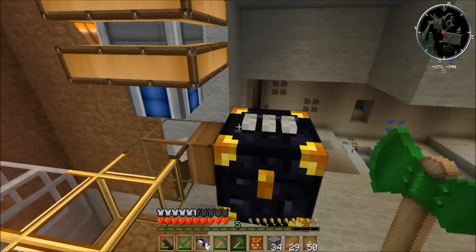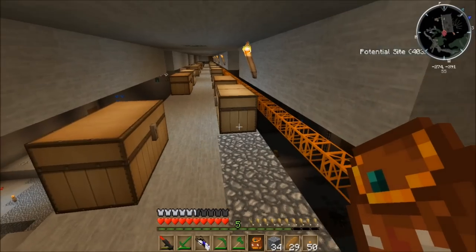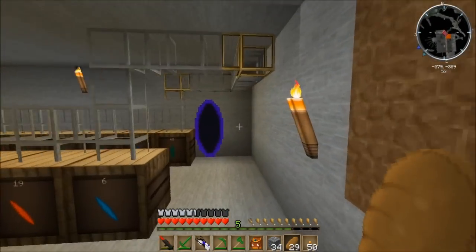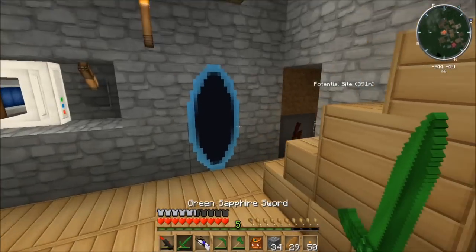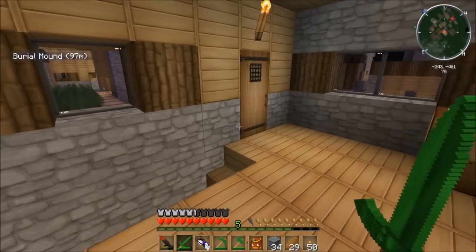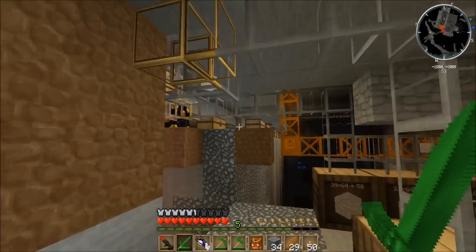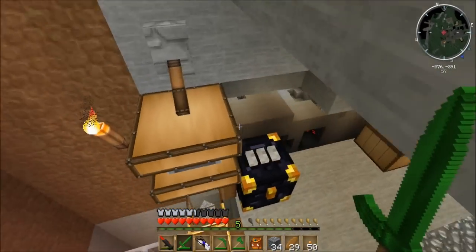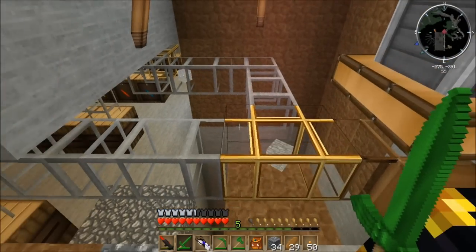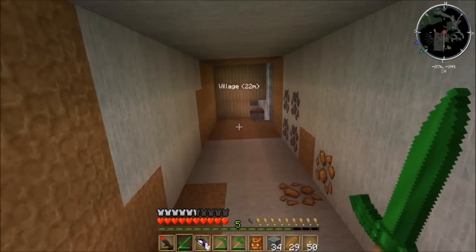That makes me very happy. And of course I have this pouch, which is connected to the chest up in my production facility. Let's just head back there — upstairs — and bam, there are those sapphires. You gotta love ender chests, they're just so glorious. Now that I have this set up, wherever I move the quarry, I can always have it empty into this sorting system without the use of pipes.